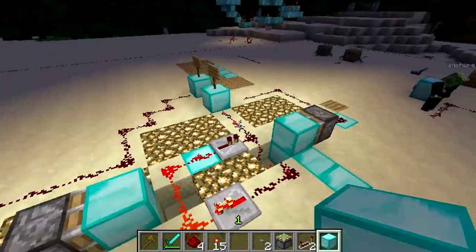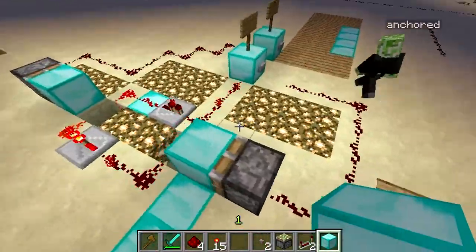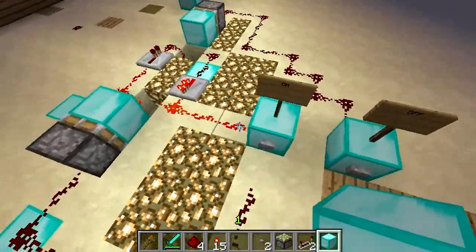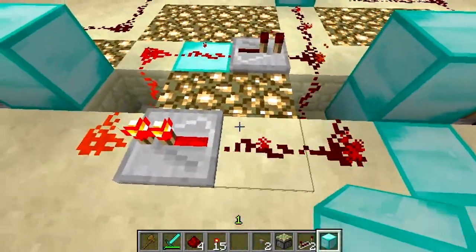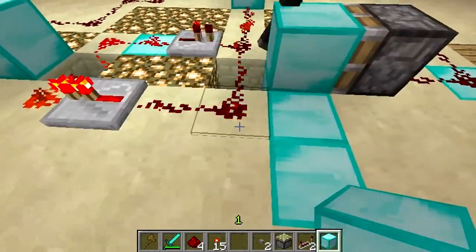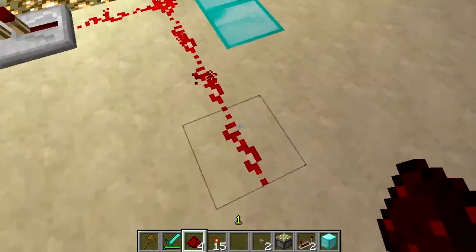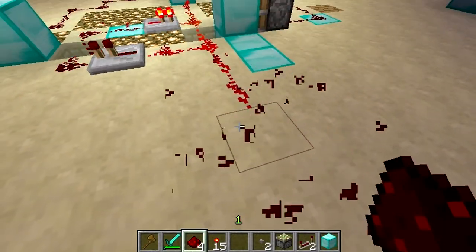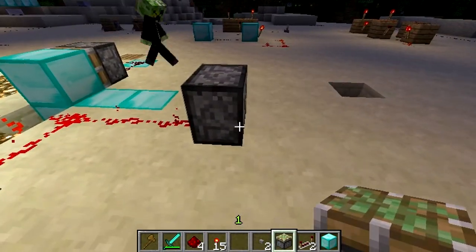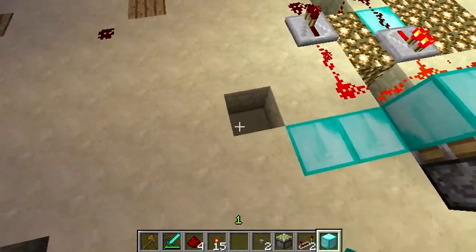Hey guys, we're the Masters of Crafting. Today it's just Ethan and me, and we're coming here with our invention that we accidentally came across. This invention is a repeater — a clock, pretty much. What it does is pulse super fast. You want to see how fast? That's how fast. There are so many things you can do with this — it's like a five-clock repeater but much faster.